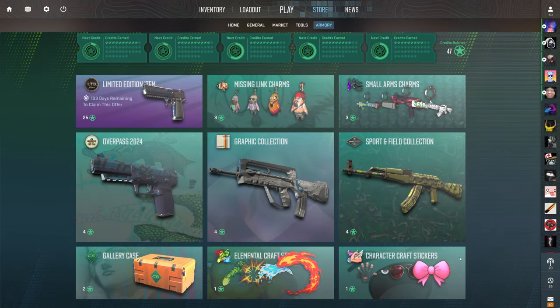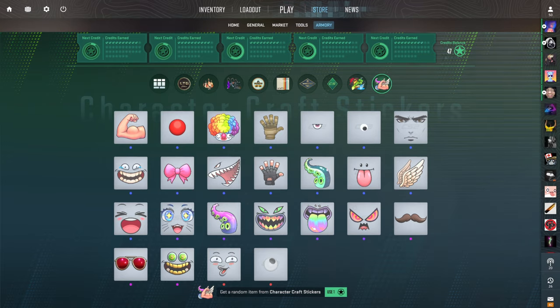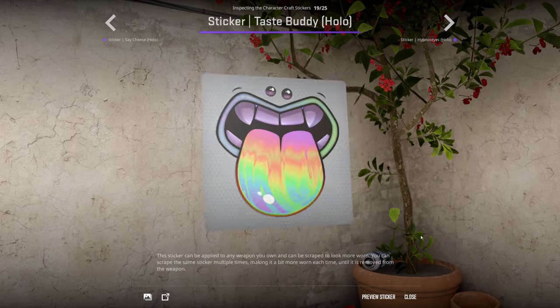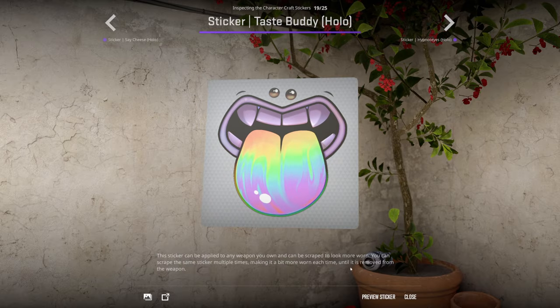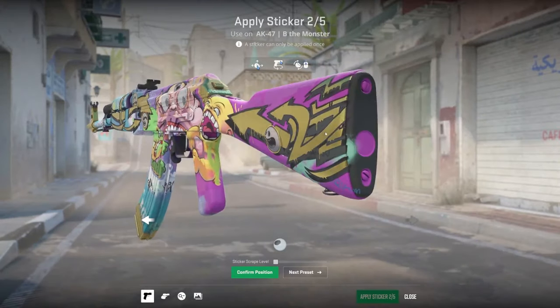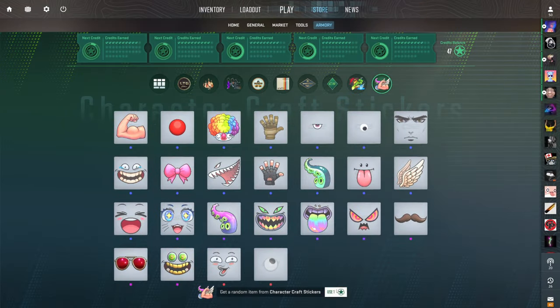First things first, let's open the Character Craft stickers. You can quite literally mix and match these to make any sort of face you want. The tentacles are pretty funny. This one's probably my absolute favorite in here — just the holographic rainbow taste buddy, it's pretty funny. But this one's pretty cool too. I saw this on the new AK over the eyes and it looked sick. I'm going to quit yapping though — I know you're just here to see the opening. Let's see what I get. First capsule, what's it going to be? I want to see this one.